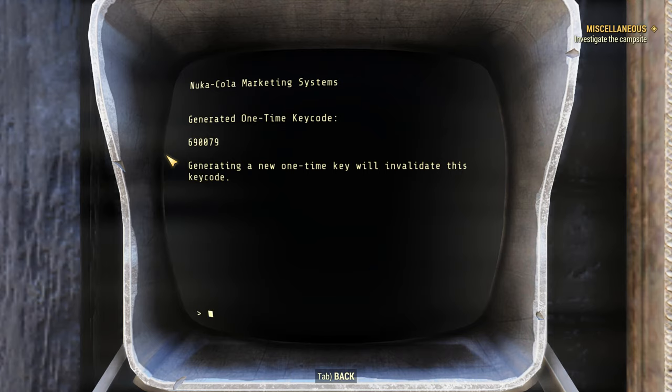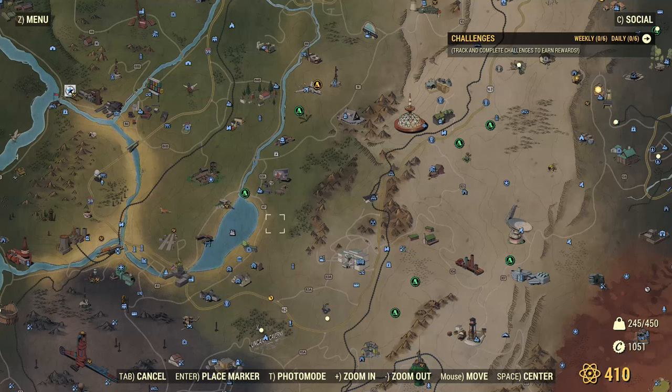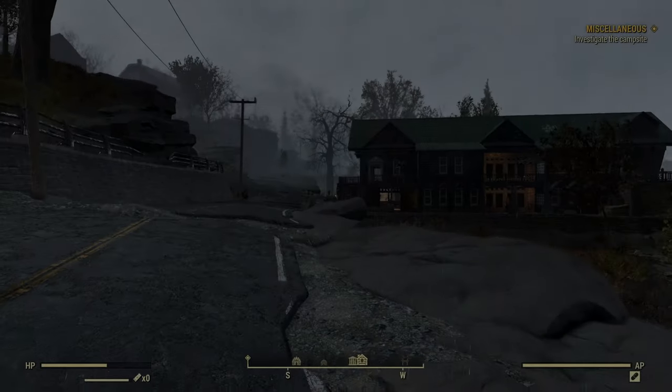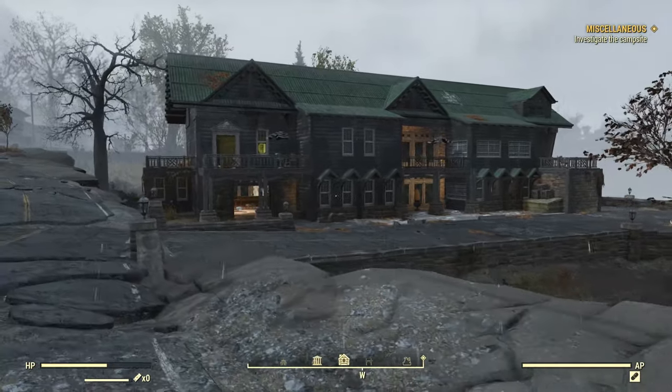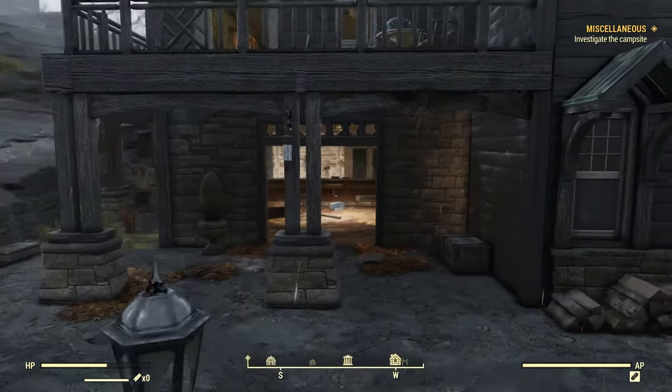Generating a new one-time key will invalidate this key code. We're going all the way down here to Overlook Cabin on Lake Somerville. There are usually some Scorched in here — that's probably the case now. We're going to be going to the basement of this building.